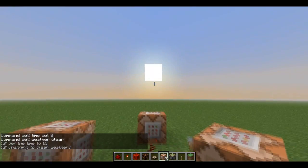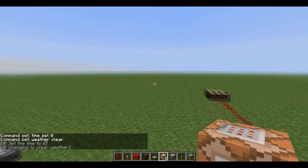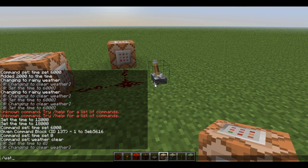So if I just flick the switch and flick it back, as you can see here, the weather is clear and fine. And this works — if I say 'weather rain'...